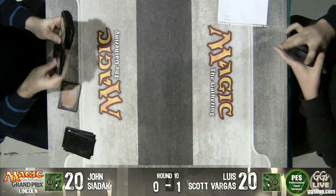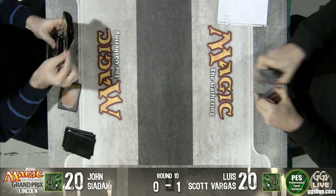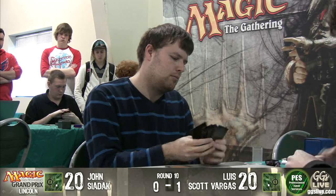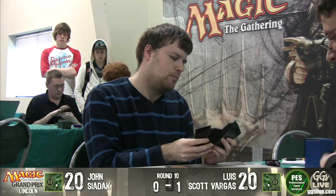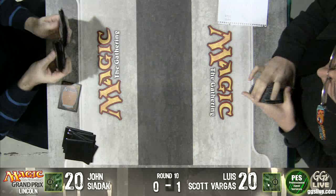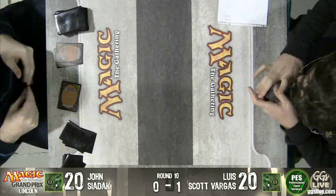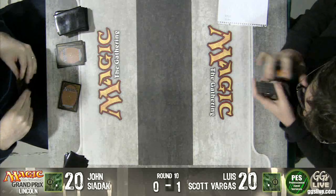I'm not sure what type of cards John's going to have post-board here. There are a lot of different options that the Birthing Pod deck has when it's playing against these Tron decks. You often want some number of — I think there's normally a Harmonic Sliver in his main deck. He's probably going to want to go up to two of that. He needs some graveyard disruption, perhaps Surgical Extraction.